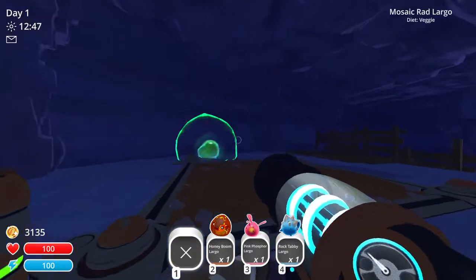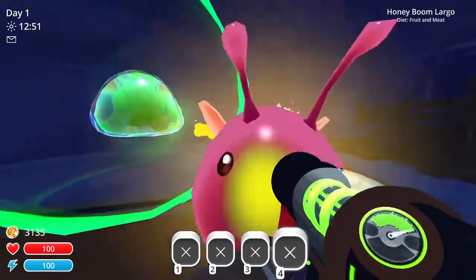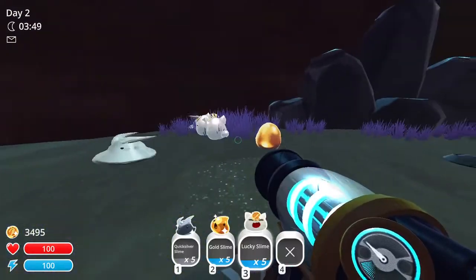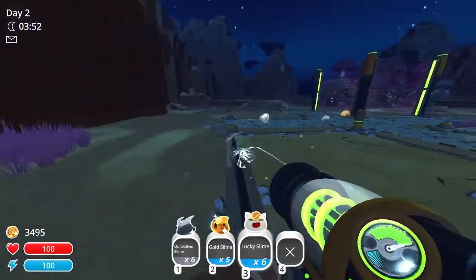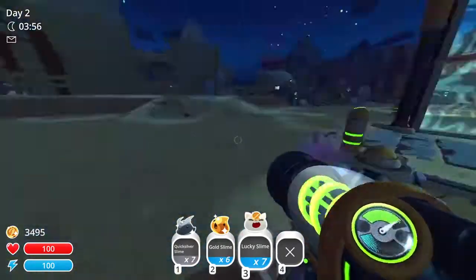The More Vacables mod allows you to vacuum up and hold things in your inventory that you normally wouldn't be able to. This includes all Largo slimes, as well as Gold, Lucky Tabby, and Quicksilver slimes. It also makes it so that Gold and Lucky Tabby slimes won't disappear when they run away from you.